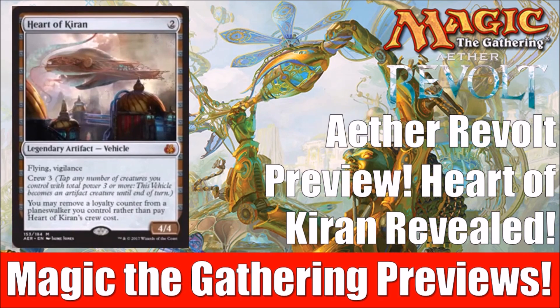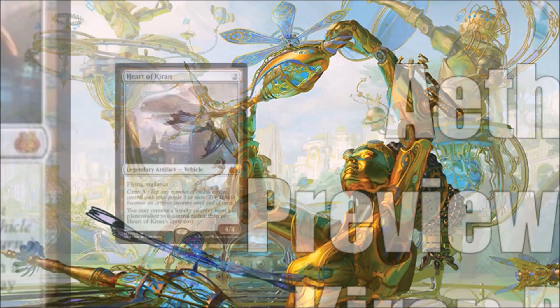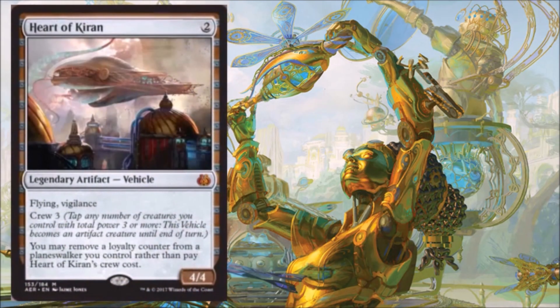Having said that, let's get into the card for this evening, and it's a good one. Heart of Cairn, Cost 2, Legendary Artifact Vehicle, Mythic Rare, 4/4, Flying Vigilance, Crew 3. The caveat to this is you may remove a loyalty counter from a planeswalker you control rather than pay its crew cost.